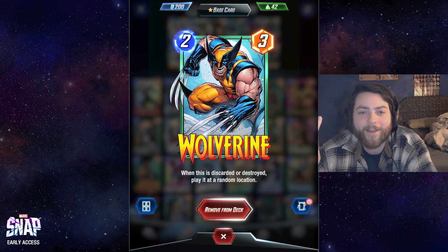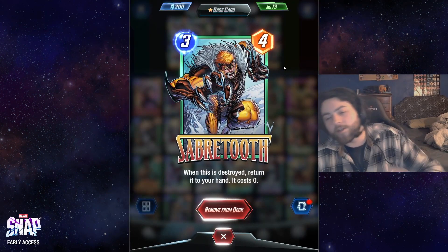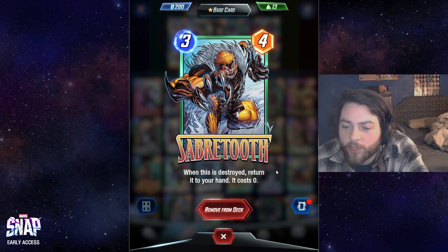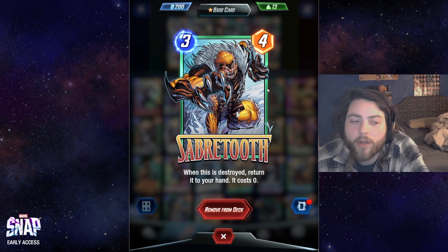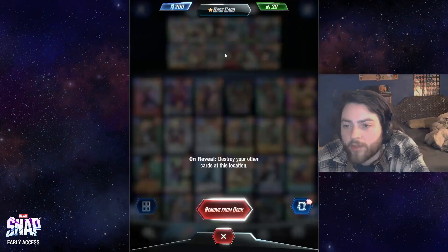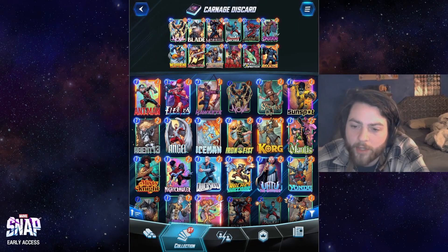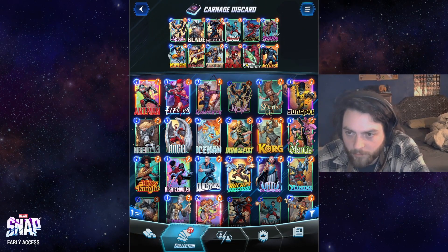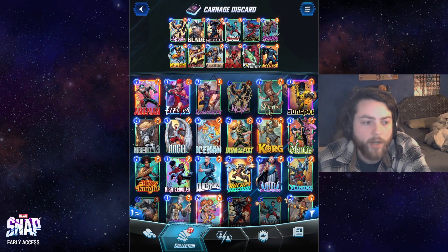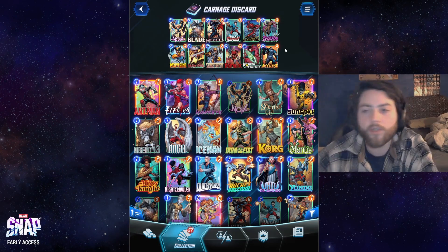Sabretooth — one of the last pool two cards I'm getting — when a card is destroyed it returns to your hand at zero cost. This card is way stronger than Wolverine in my opinion and really good in this deck with the destroy package. The other destroy card is Deathlock. I wish I had another good destroy effect, but Deathlock and Carnage are both really strong on their own, and on the games you draw them and do the destroy shenanigans, it's very good.